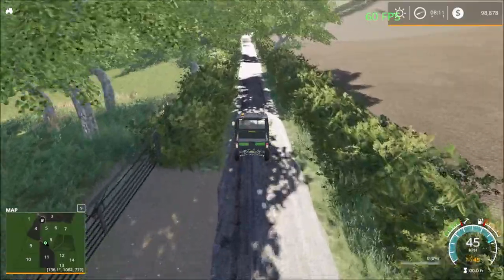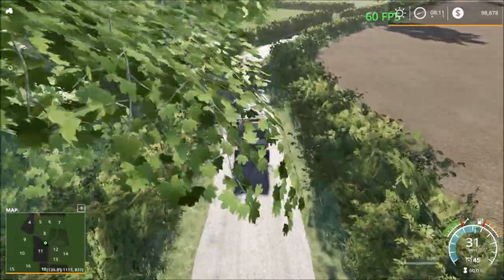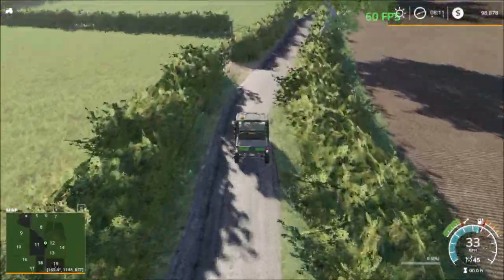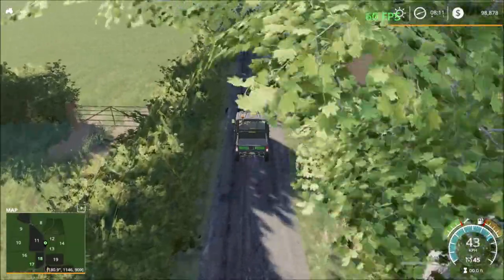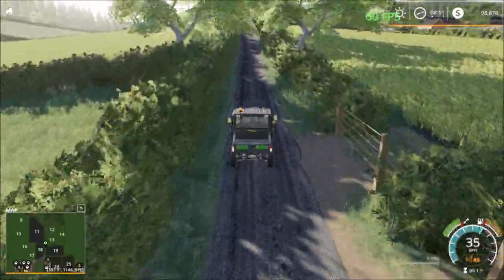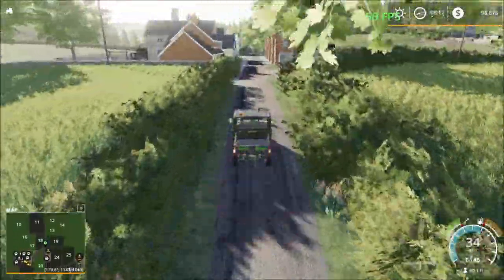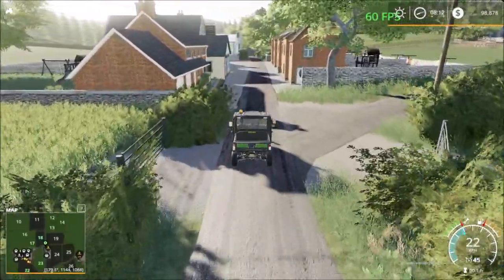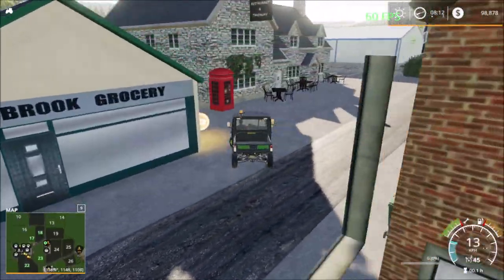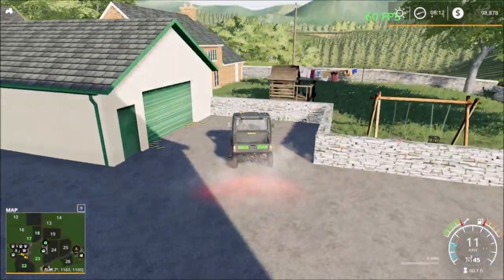We're heading down south now. Over here we have the forestry — the road takes us into the forestry area. I can see from the mini-map it's at that end, so I won't go in there. Coming up to the sell point area: there's the egg sell point at the back here.